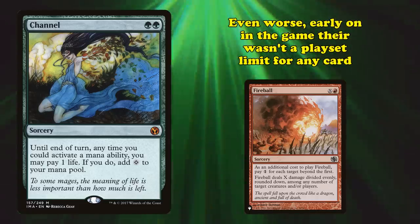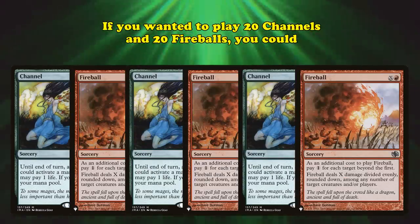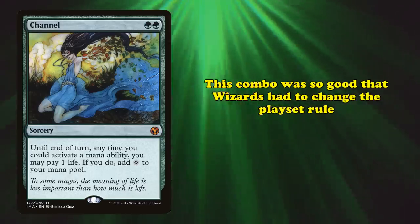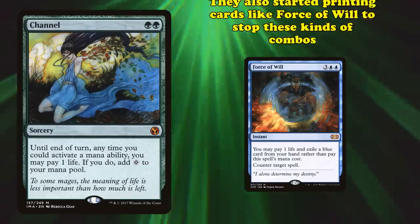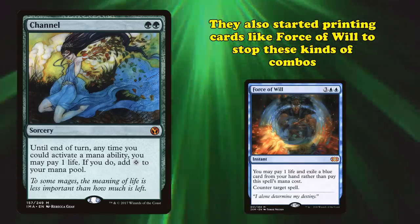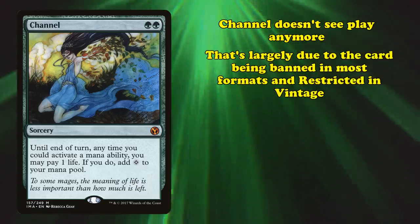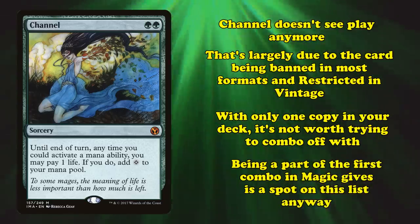Even worse, in the early days of Magic, there wasn't such a thing as a playset limit for any card. If you wanted to run 20 Channels and 20 Fireballs, you could — and that's exactly what people did. This combo was so good that not only did Wizards change the rules around deck building by implementing the playset rule, they also started printing cards like Force of Will to stop these kinds of combos. Now Channel doesn't see any play, largely due to being banned in everything but Vintage where it's restricted to one copy. With only one Channel in your deck, it's really not worth trying to combo off with, but being a big part of the first combo in Magic certainly earns it a spot on this list.